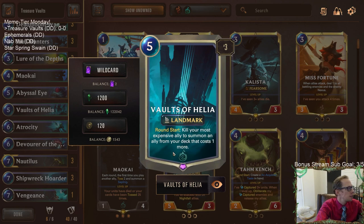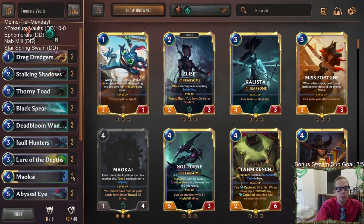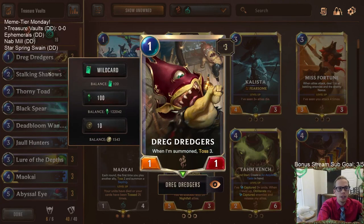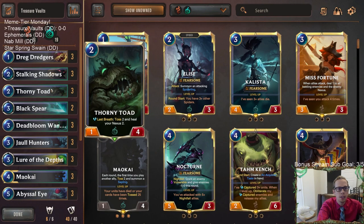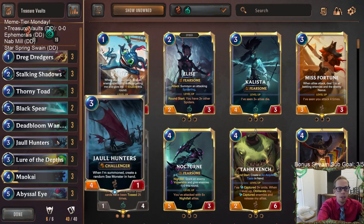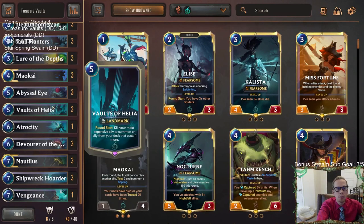The landmark reads: round start, kill your most expensive ally to summon an ally from your deck that costs one more. We're going to pair that with Deep. The reason that's important is a lot of these Deep cards have summon abilities. So you can kill a Dredge Dredgers with Vaults of Helia and put in a Thorny Toad — that helps you toss and get more cards out of your deck, getting you to Deep faster. Then you kill Thorny Toad, put in a Deadbloom Wanderer to toss three, or Jaw Hunters to summon a random sea monster.